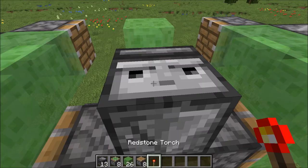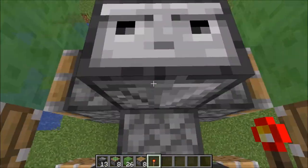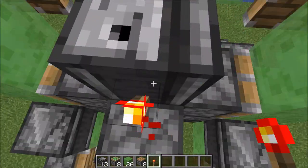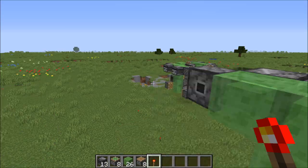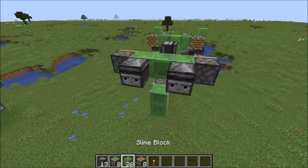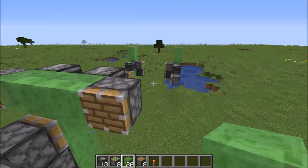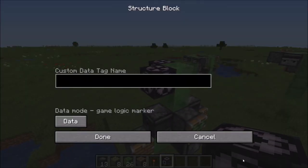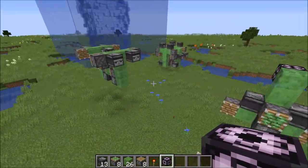Next, grab your redstone torch — you should only really need one, but grab a few just in case. We'll fly this way — cool, it works. Stop it by placing the torch there. We'll fly it this way now. Let's fly it back this way toward that other machine. Cool, it works! Now, it's alright that this happens — no worries. All you've got to do is add a block right here — that'll put it over its 12-block push limit. You can actually see a movable block structure out there.